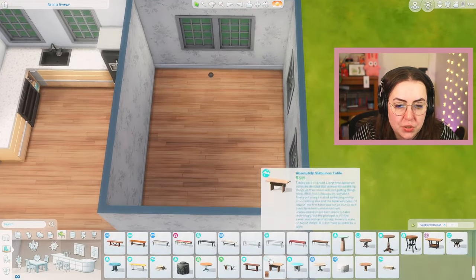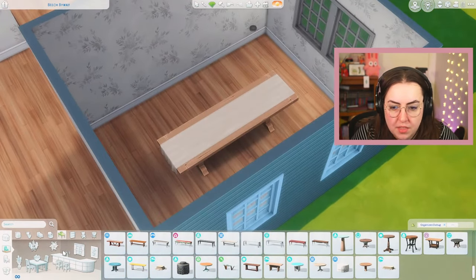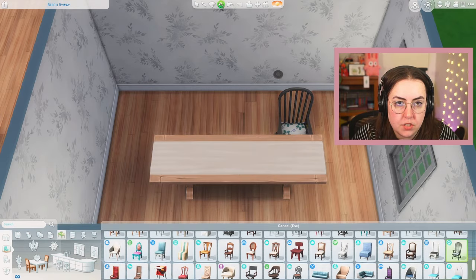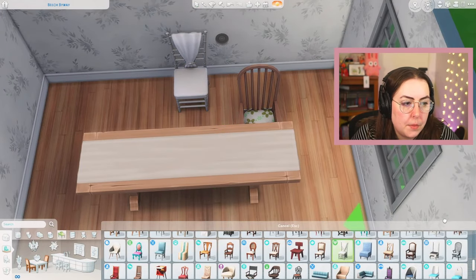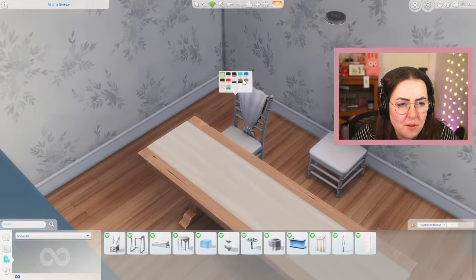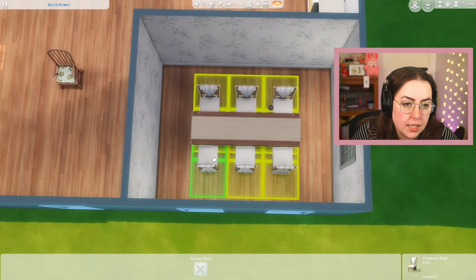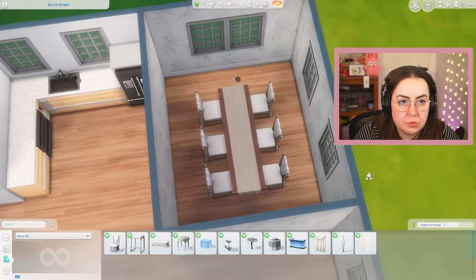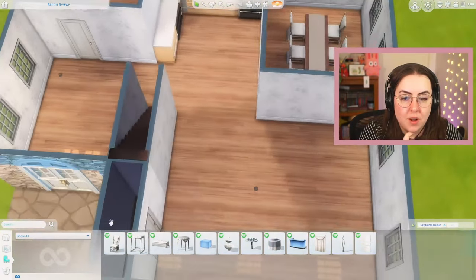Now for the table, I'm thinking we're going to do Wedding Stories — what other Wedding Stories items are we going to use? And this is one of my favorite tables in the entire game. Then we need to grab a chair we haven't used yet. We could do Cats and Dogs — this is one of my favorite chairs from Cats and Dogs, one of my favorite chairs in the entire game. But you know what we need to use? Luxury Party. Should we use the Luxury Party chairs? That's not a bad swatch — it uses a pack that nothing else is really usable in. So that's our dining room kind of sorted. Table and chairs done.